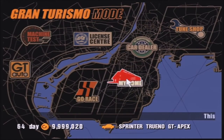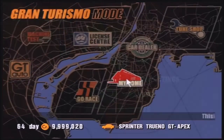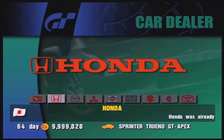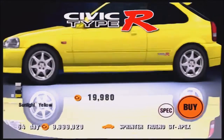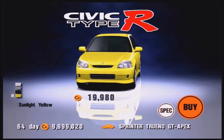In our garage we only have one front wheel drive car and it's a PT Cruiser, so we're not using that. Instead we're going to go ahead and buy ourselves a brand new front wheel drive car. The one I've decided on is the Civic Type R — of course it is, because it's me and I adore this car. It's the EK9 model. You can get it in yellow. It's fantastic. So let's go ahead and buy this.